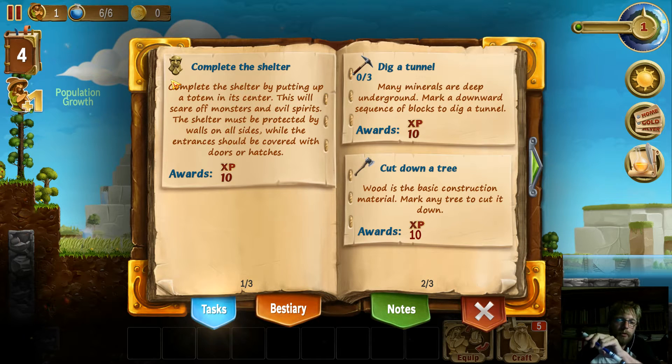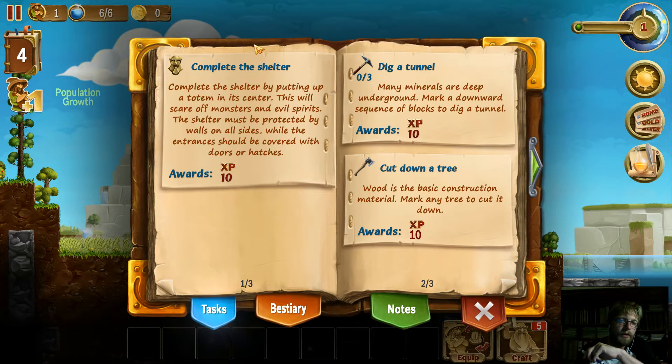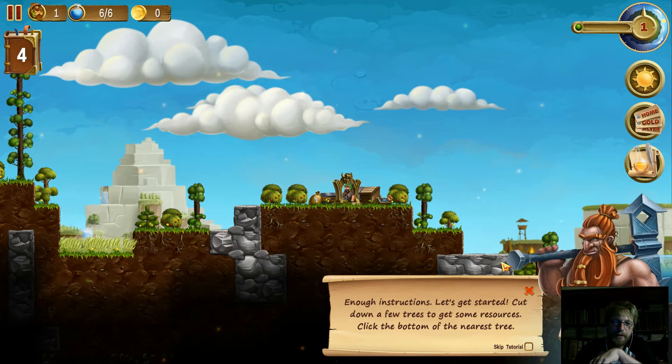We have four tasks. The most important mission is to complete the shelter — dig a tunnel, cut down a tree, and basic tool making. The shelter is where our dwarves will sleep, eat, and work on advanced crafts. It's a place where the dwarves need to be safe because monsters from portals are going to come try to take them down. We need to dig three times, cut down one tree, and craft enough weapons for the crafting bar.